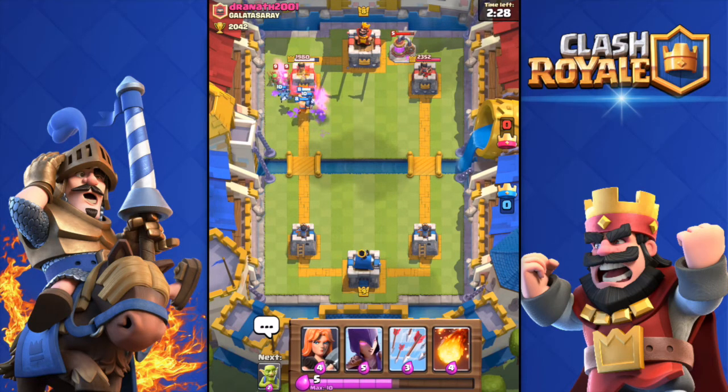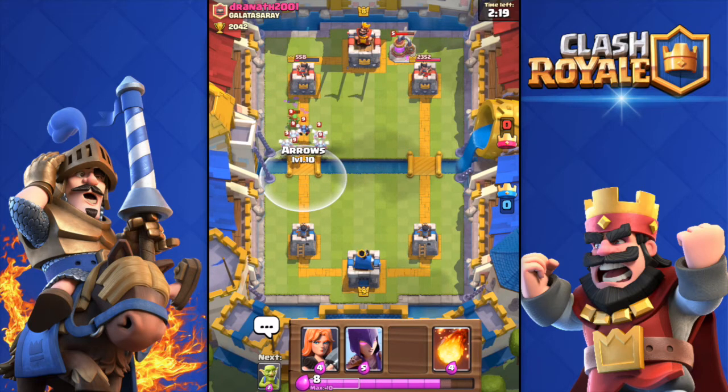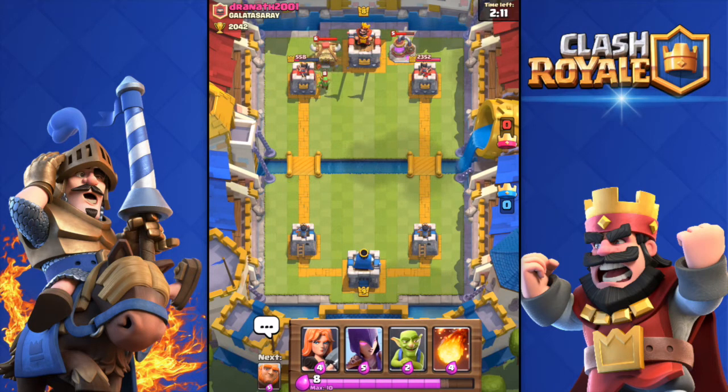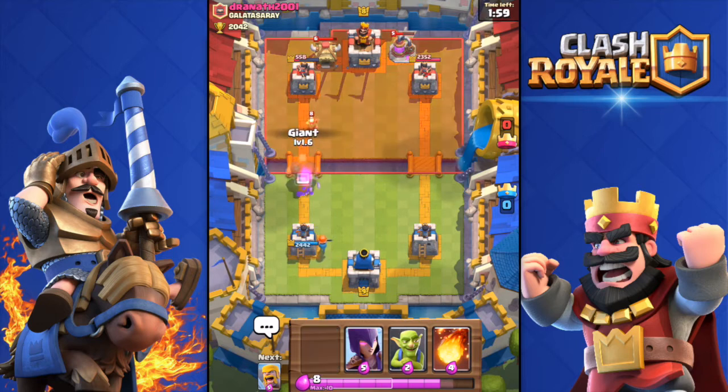Goblins coming in — I almost got the tower but just couldn't. I did some solid damage though. I counter his Minion Horde with my Arrows — solid damage to his left tower overall. He deployed a Goblin Hut, so I'm going to drop the Valkyrie and then the Giant in front to tank.